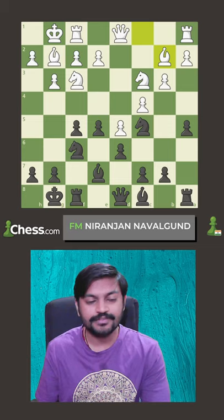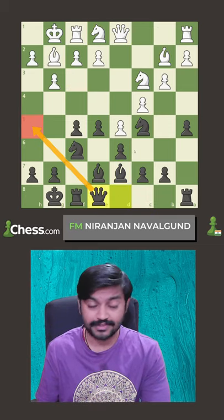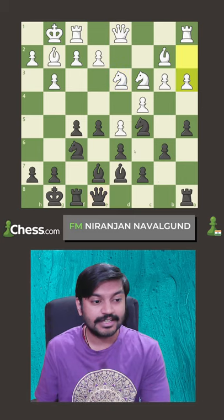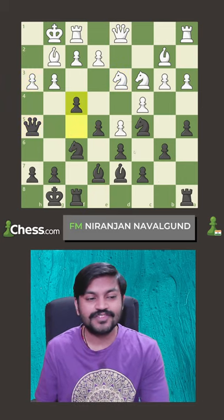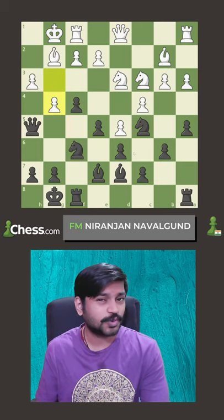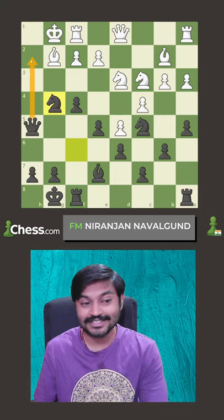He plants his knight on c5 and then gets his queen to e8 so that the queen can come to h5 and help him in the attack. He does that, and then this is the moment in which he gets f4, and after g4, I'm sure he must not have thought twice to take bishop g4, and then after hxg4, knight g4, queen h2 — mate is threatened.